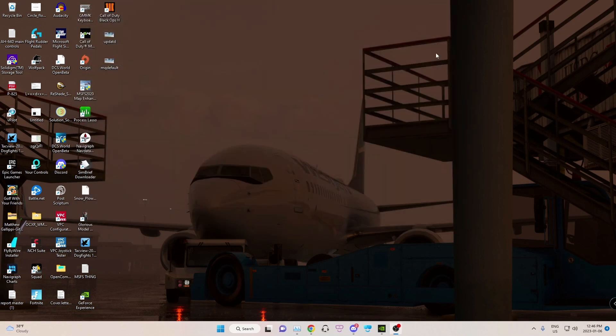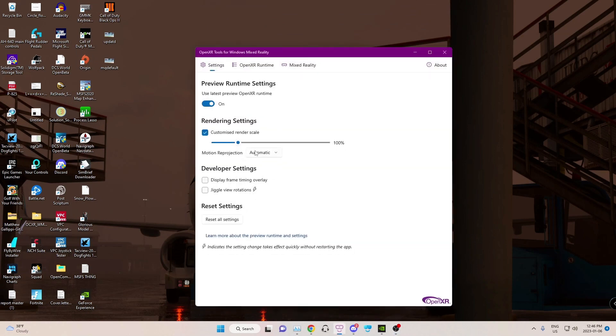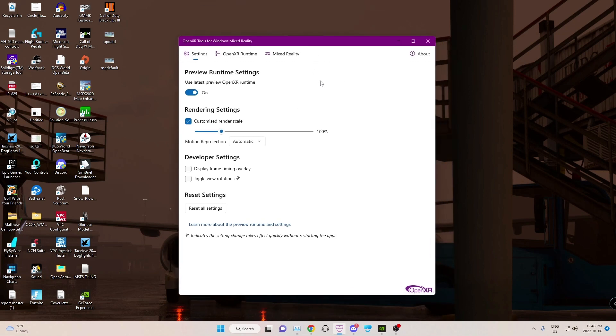That's what helped me with my DCS VR. In OpenXR tools, I run this at 100% with automatic motion reprojection. I find disabled doesn't work as well personally for me. This is what I currently use. I do nothing with the OpenXR toolkit — I don't run FSR, I don't run NIS. It makes it look fuzzy in my eyes; it just doesn't look as good, so I don't touch that. You can if you want.